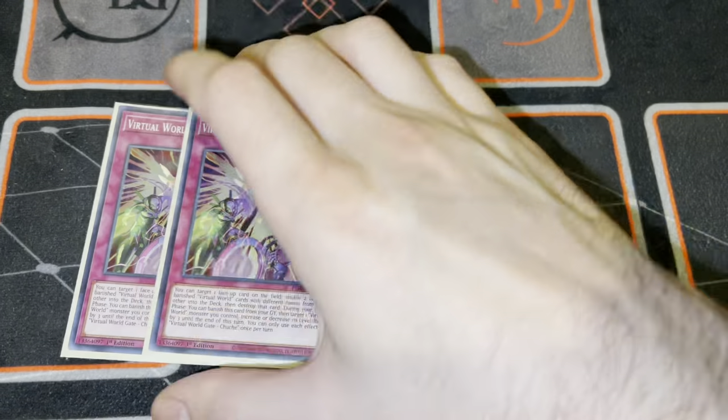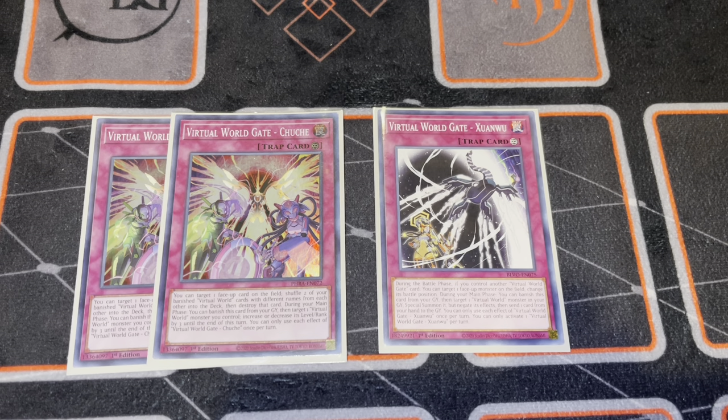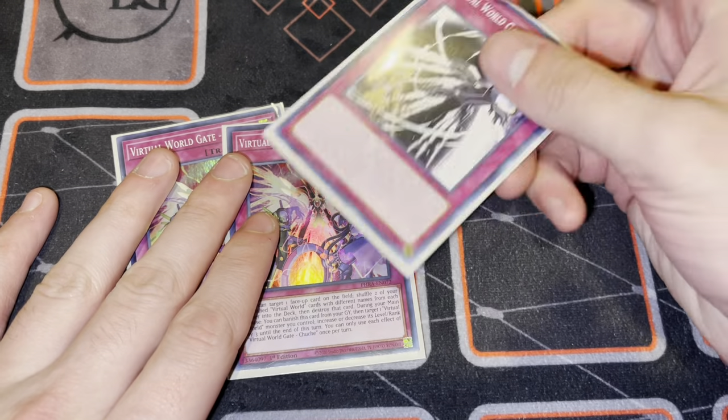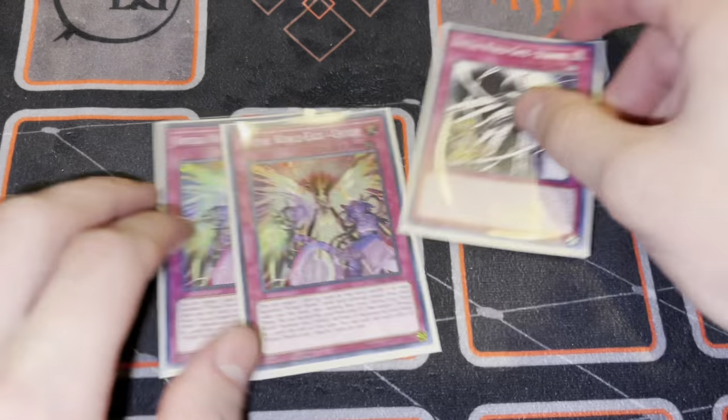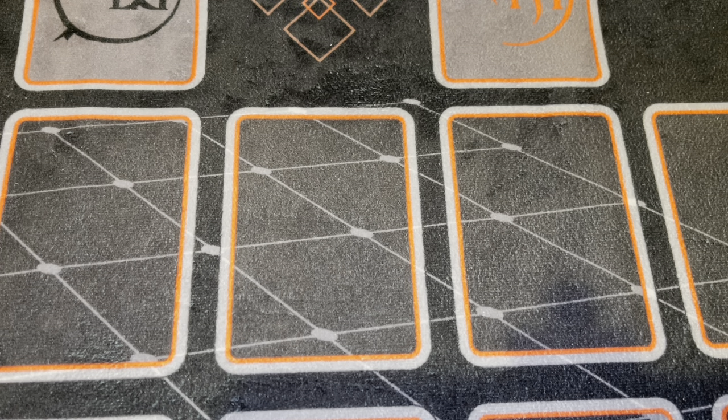For the traps, we play two copies of Chuche and one copy of Zhan Wu. I think this is pretty standard for the most part. The Zhan Wu primarily, in my experience, is just the graveyard revival and banishing from grave. And then the Chuche is kind of a mix of both effects - the level boost or decrease or the pop. Usually the pop is almost a little more relevant, but it's kind of close. But that's basically it for the main deck.